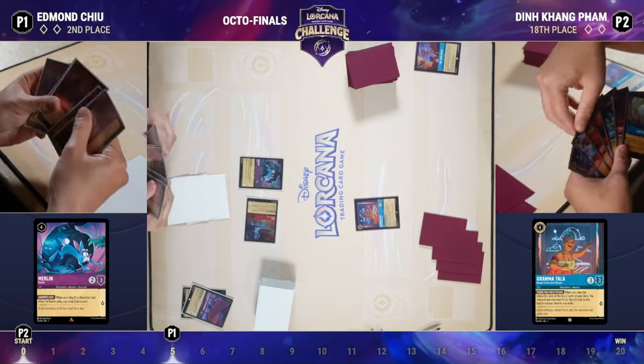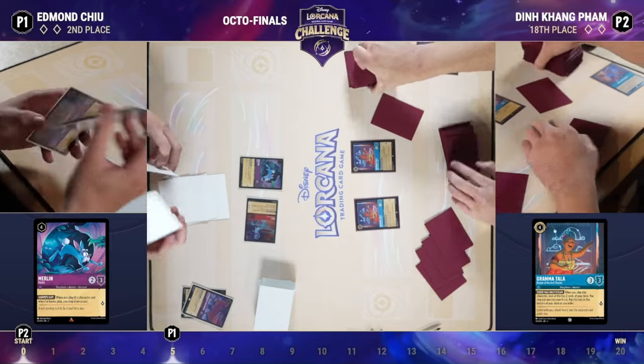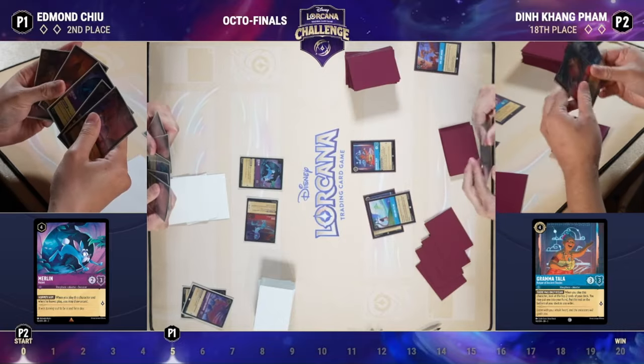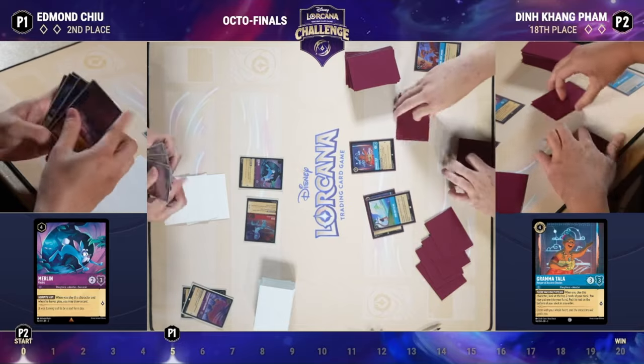One of the more disastrous things is when Flint comes out and Sisu isn't the follow-up — all you might have to answer is a turn five play, maybe a hero on the battlefield, triggering maybe three to six lore. That's a lot for Ruby/Amethyst to get ahead on, as they can reach critical lore totals in the 14-16 range.